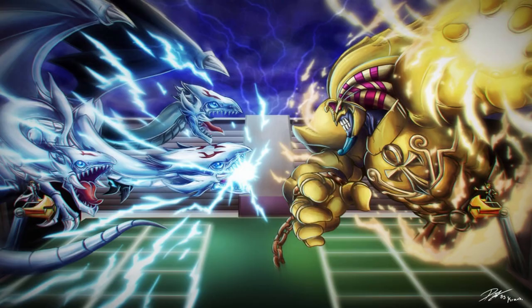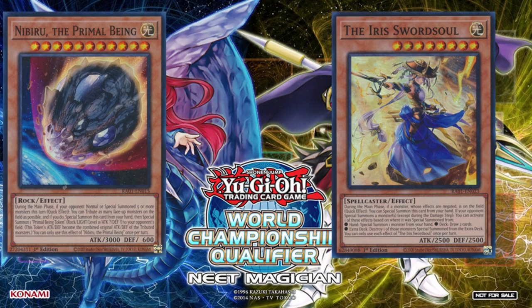What about the Iris Sword Soul? The principle is the same as what I said about Nibiru the Primal Being, but let me summarize. During the main phase, if a monster whose effects are negated is on the field, quick effect you can Special Summon this card from your hand. If your opponent Special Summons a monster, except during the damage step, you can activate one of these effects based on where it was Special Summoned from: Hand — Special Summon one monster from your hand. Deck — draw two cards. Extra Deck — destroy one of those monsters Special Summoned from the extra deck. You can only use each effect of the Iris Sword Soul once per turn.